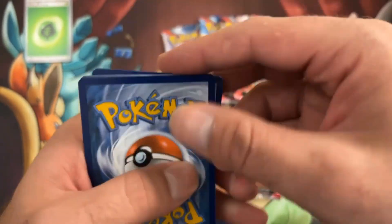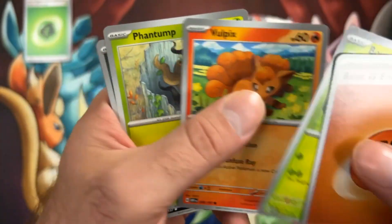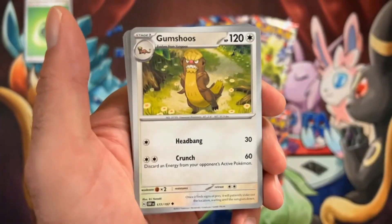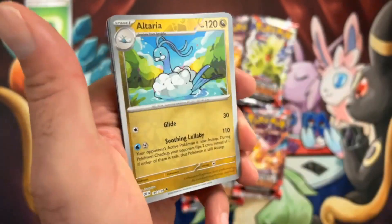There's another code card — we'll just show all the code cards this time. We got one hit so far, so that's pretty cool: a Palmite EX. Hopefully we can get some more nice hits there.